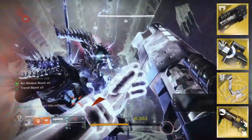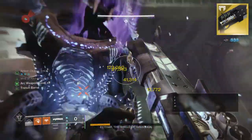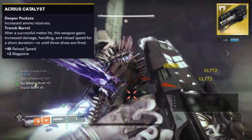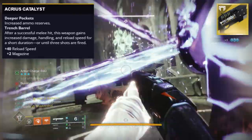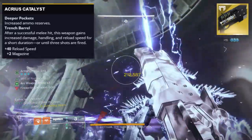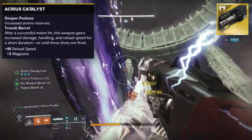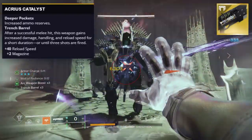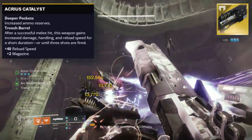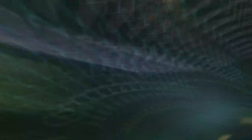Now for the other four exotics — let's stay in the heavy slot, as the next weapon is the Legend of Acrius. This heavy shotgun has a handling of zero, which is pretty bad. However, recently the Catalyst got a huge upgrade. It used to only give this gun Deeper Pockets — increased ammo reserves — but now it also gets Trench Barrel, which does so much for this weapon. Trench Barrel gives your shotgun increased damage, handling, and reload speed for a short duration or until three shots are fired after a successful melee hit. For a gun with zero handling and a base 20 reload speed, that's huge. The Catalyst also gives it plus 40 reload speed. If you're going to use this gun, make sure you get the Catalyst — you can get most of these Catalysts just from playlist activities.